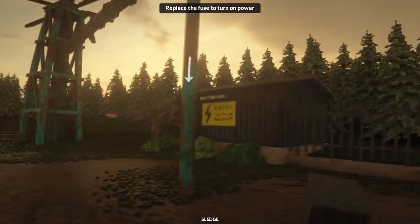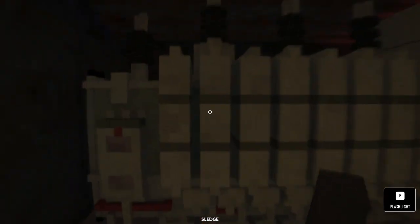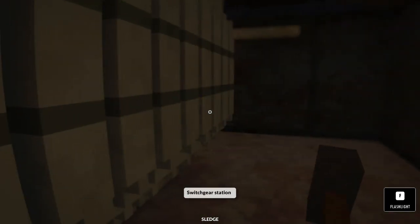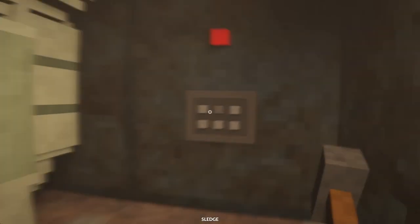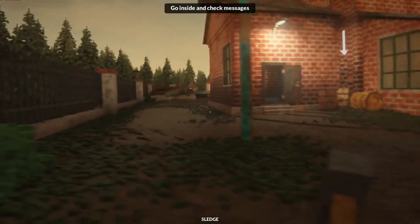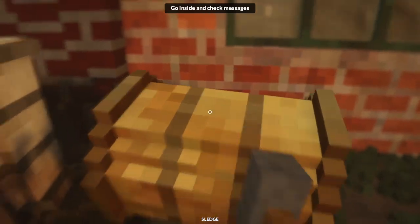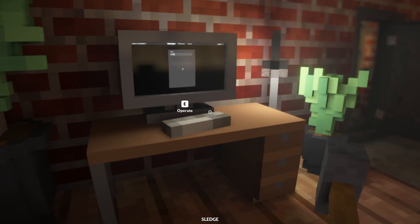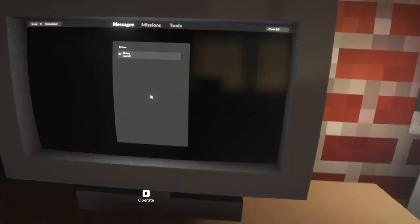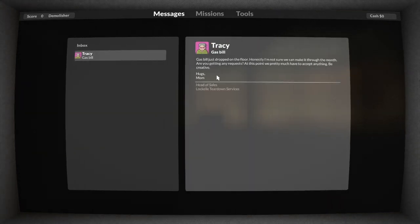Let's go outside. Let's get this tree out of the way - it's a dead tree, it's fine. Did I just break it? Okay, there we go - first I smashed it, then I fixed it. We got the power on! Let's go inside and check our messages. Look at these barrels - oh, they're drums. Yeah, we need something stronger than a sledgehammer for metal. Here's our main computer. We have a new message from Tracy - the gas bill. It's been forwarded on, just came in.